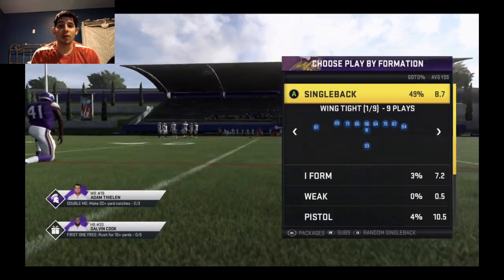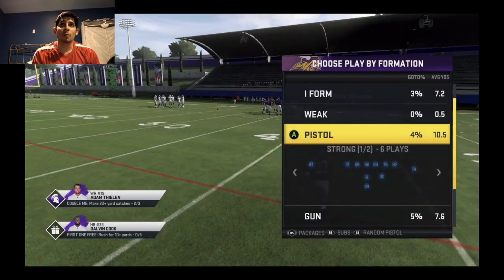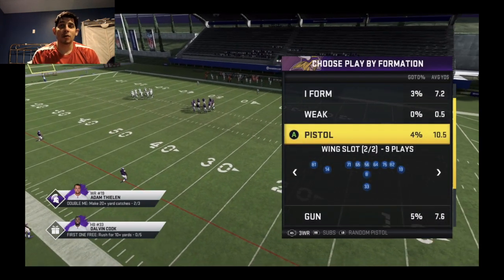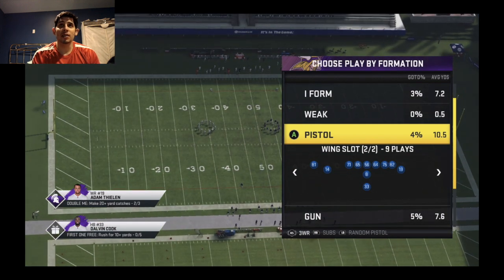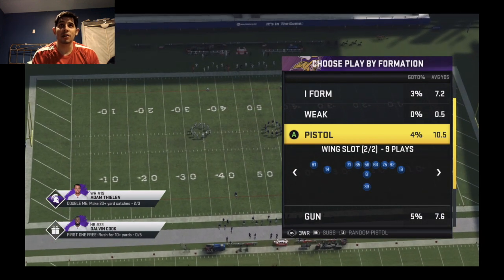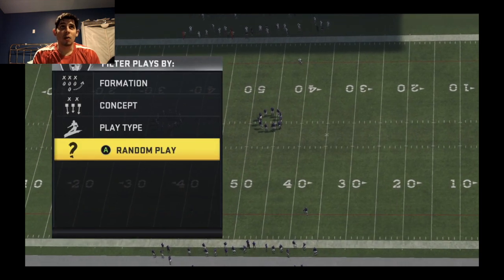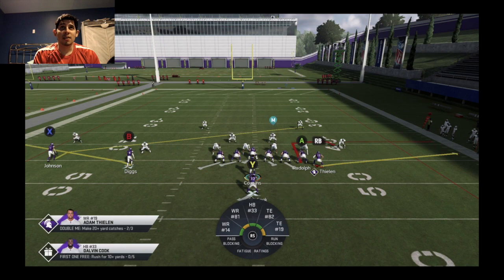I'm in the Houston offensive playbook. We're going to go to Pistol Wing Slot and run the three wide receiver package. What this does is put Thielen at the outside tight end position in this formation. We can pick any play — it doesn't really matter.